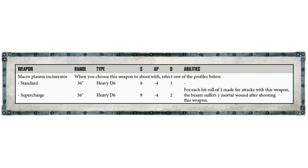When choosing between the Macro Plasma Incinerator and the Heavy Laser Destroyer, it's going to be the Heavy Laser Destroyer every single time for me. The 72-inch range combined with the Quillan Optics rule — letting you shoot twice — means I'd rather have that range advantage. Yes, people tease me saying Primaris are basically Tau, and I hate it. I'd like to get into melee and smash faces, but the rules just don't support it at this moment.